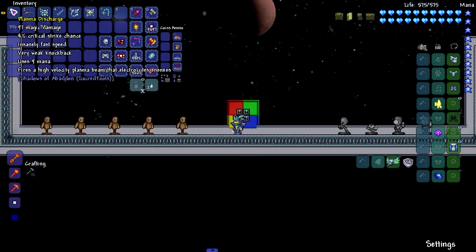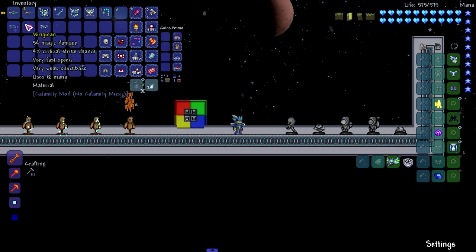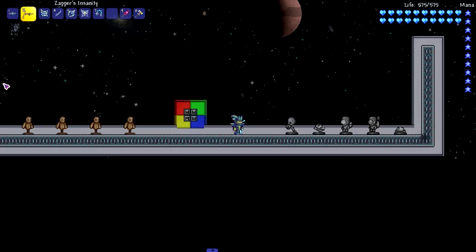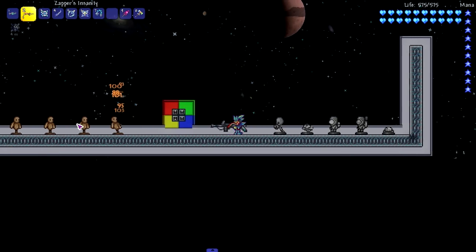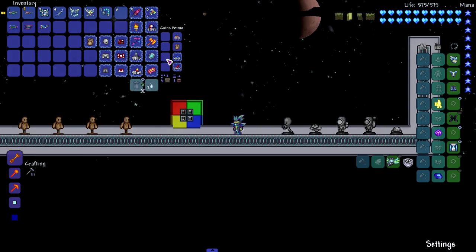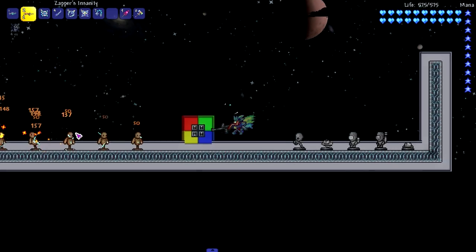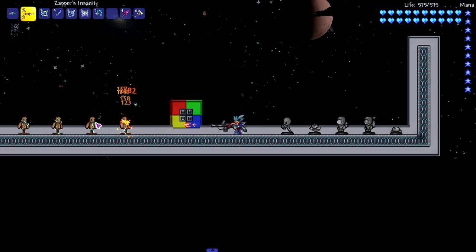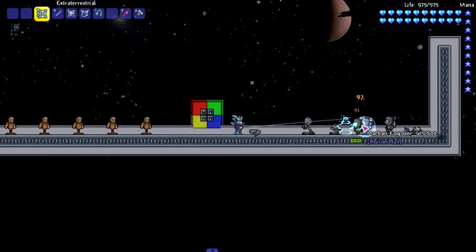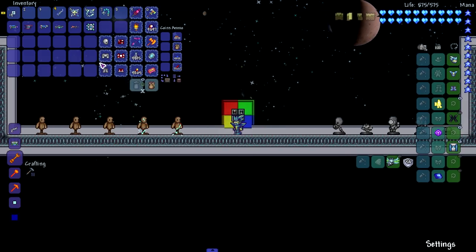Moving on to Shadows of Abaddon weapons. The plasma discharge fires a high velocity plasma beam that electrocutes enemies. Moving on to zapper's insanity - it does a triple shot but only consumes one bullet, and meteor shots turn into madness bullets which are faster and deal more damage. So with regular musket bullets you get a little triple shot, but with meteor bullets they transform into madness shots. Moving on to the extraterrestrial, a yo-yo - I like yo-yos a lot. This one inflicts static on hit enemies.